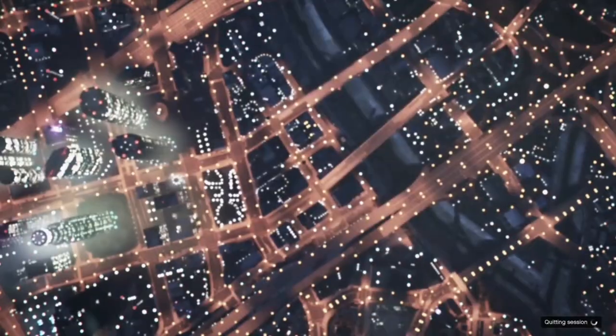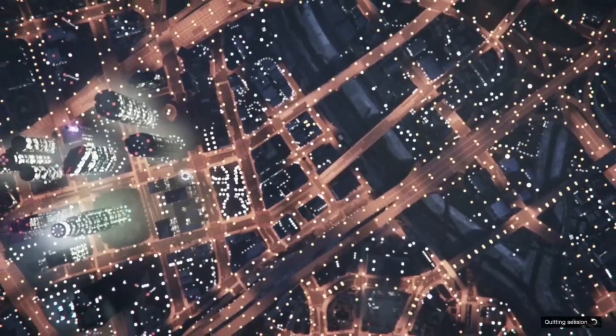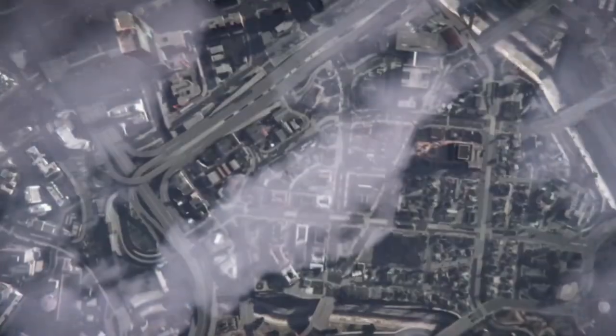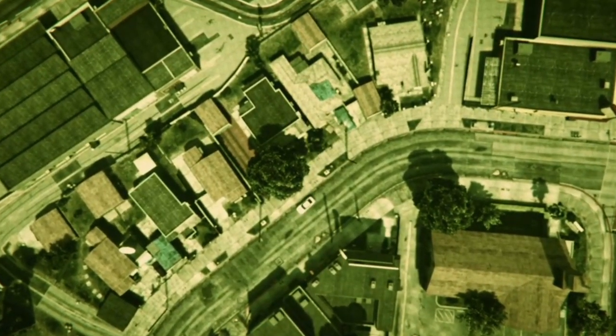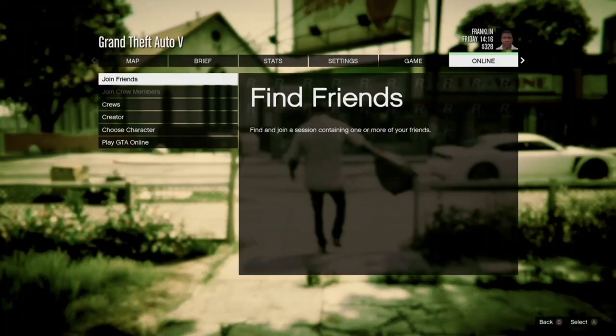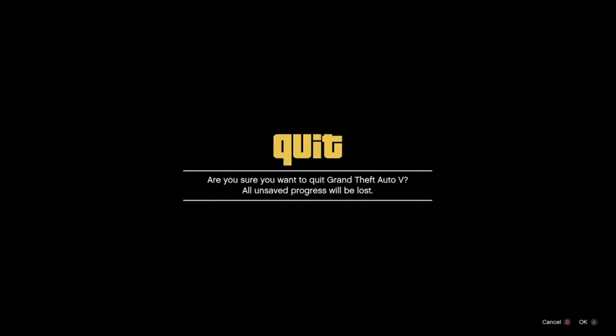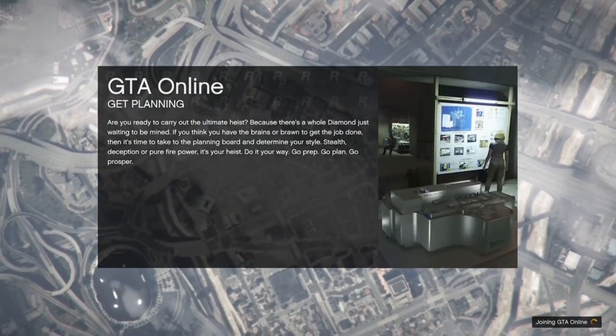Hit the back button and it's going to take you into single player. Once you get inside single player, hit your pause button, go to online, go to Play GTA Online and just go inside of an invite only session.